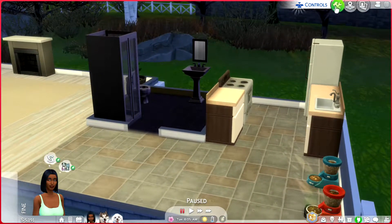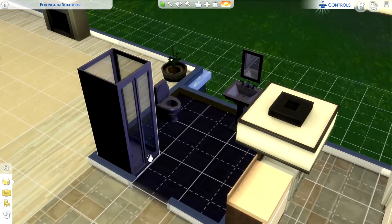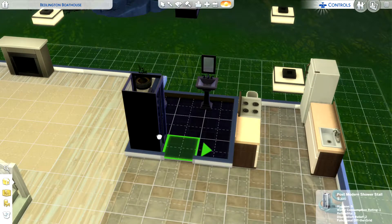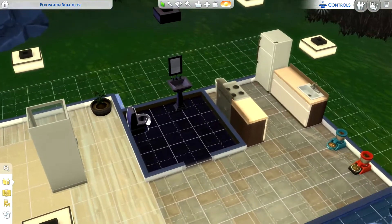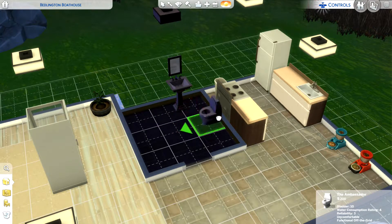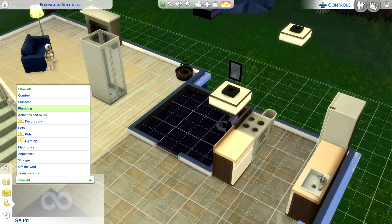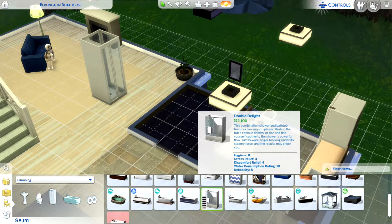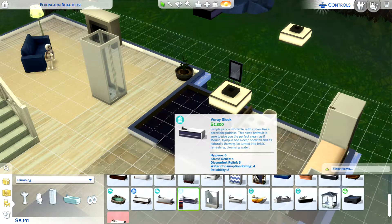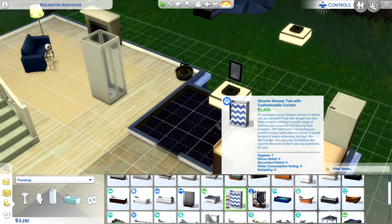She only got $5,000 and we still don't know what we gonna do for money. I really like showers because they're quick. Let's see if there's enough room to put a tub in here — that should be enough room. What kind of tub should we get? There's one for $2,100, one for $1,800, and one for $1,500.